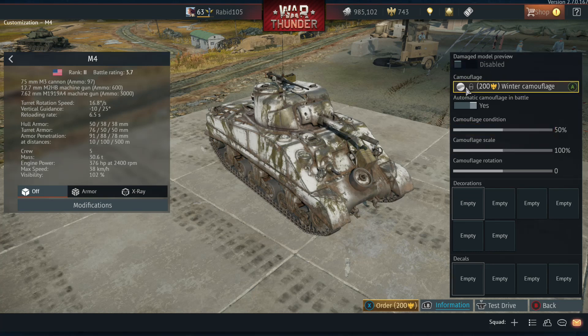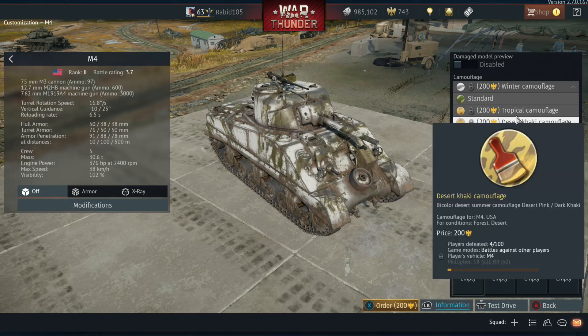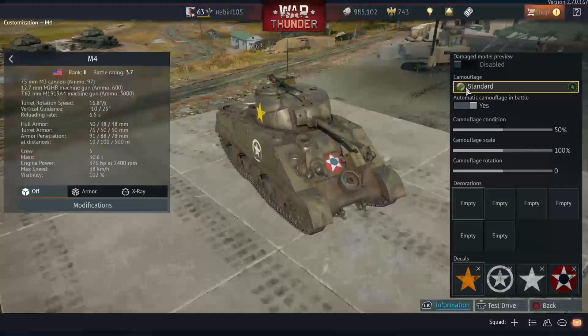The Marine Corps tended to use a good bit more variety in their camouflage, so if you're doing Marine Corps vehicles I'd recommend finding some reference photos, although in black and white it can be hard to tell the exact colors. There were also some variations on the Sicily camouflage that used brown, but those were pretty uncommon. Most of the time it was either solid OD green or the black scheme.